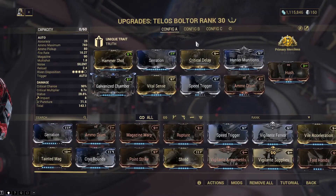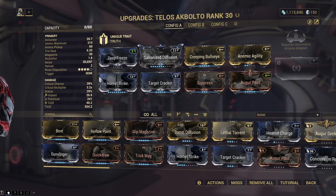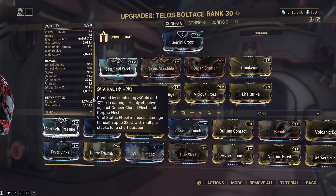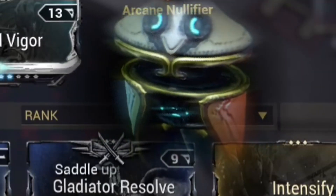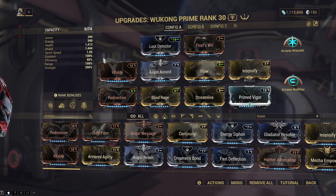Here's the build again if you guys want to see it, you can pause the video. Here's the build I use for the Akboltos, and not all of these are modded fully, which makes it even more surprising that it even works half the time. These are the melee weapons, so pause the video if you want to copy the loadout — it ain't that bad. This is my build for Wukong because why not. Anyway, I will see you all in the next video, bye bye.